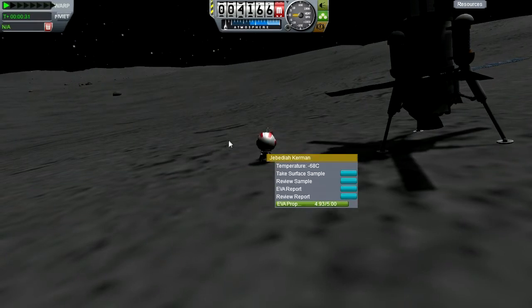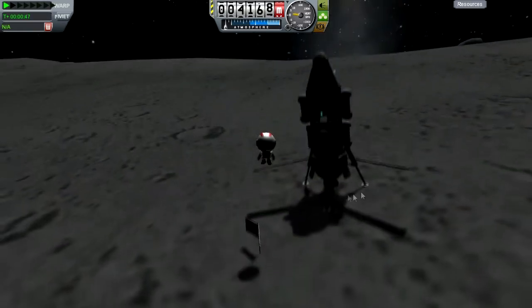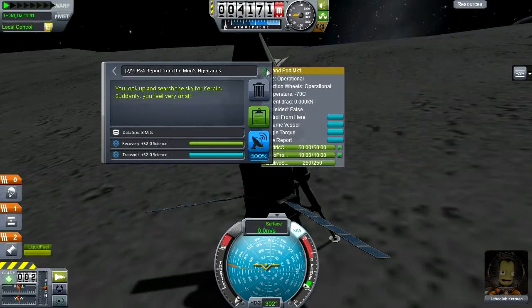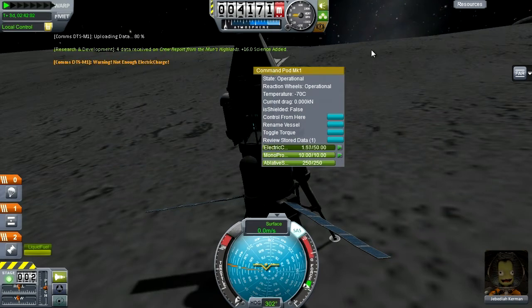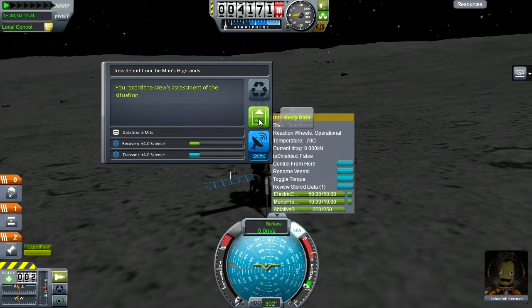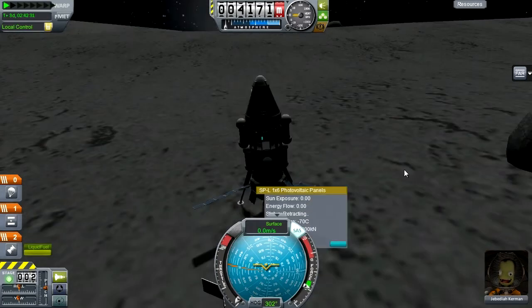We managed to land, do a load of reports, that kind of thing - it's kind of standard. We got here with plenty of fuel left over. We do some science and get everything we can from this landing. Because we've got a full fuel tank, we'll be able to land at least once somewhere else, if everything goes to plan - which, spoilers, it maybe doesn't. I'm kind of repeating science here because I want to make the most of the fact that I brought all these material bays.